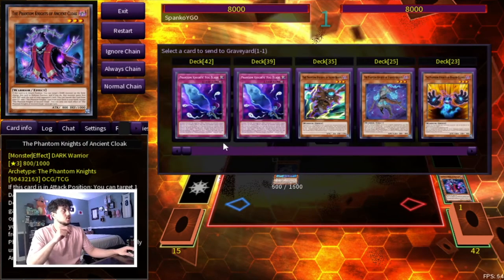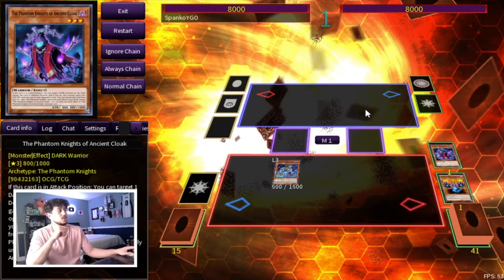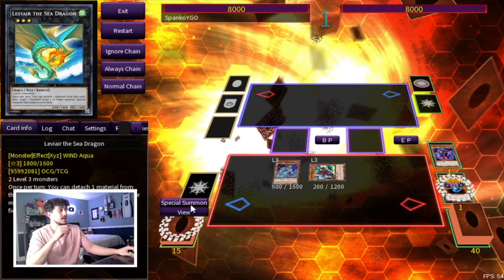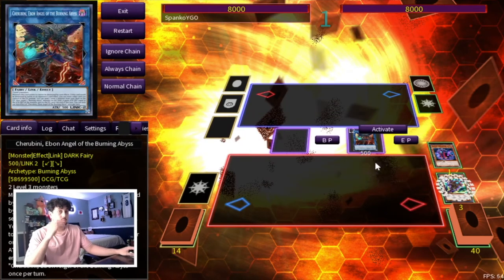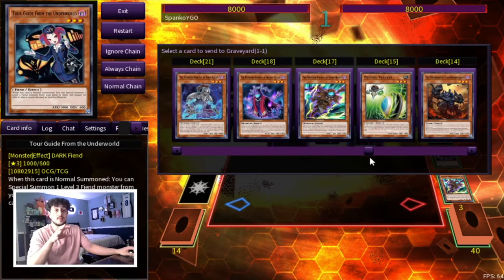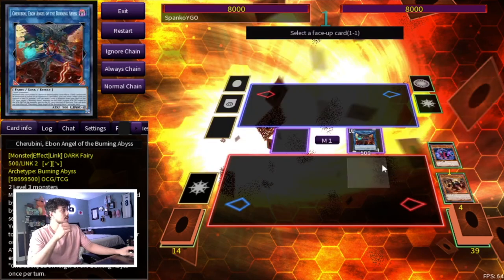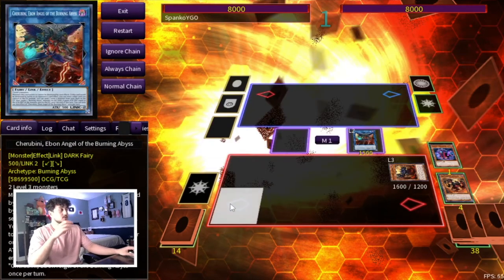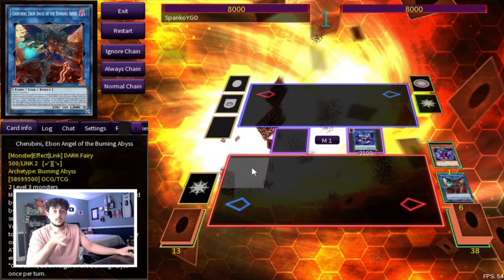Normal summon Torn Scales and activate its effect, pitching Cloak to send Rugged Gloves — sending Rugged Gloves is important because it comes up later in the combo. First, activate Ancient Cloak to search Silent Boots, then Silent Boots special summons itself. Make Cherubini — this is the card you want to reach as soon as possible since it gets your combos going. Activate Cherubini sending Graf, and Graf summons Seer from the deck, same as before. Then go into Rusty Bardish, Seer triggers and summons Cherubini back. Same old, same old — at least it's consistent.